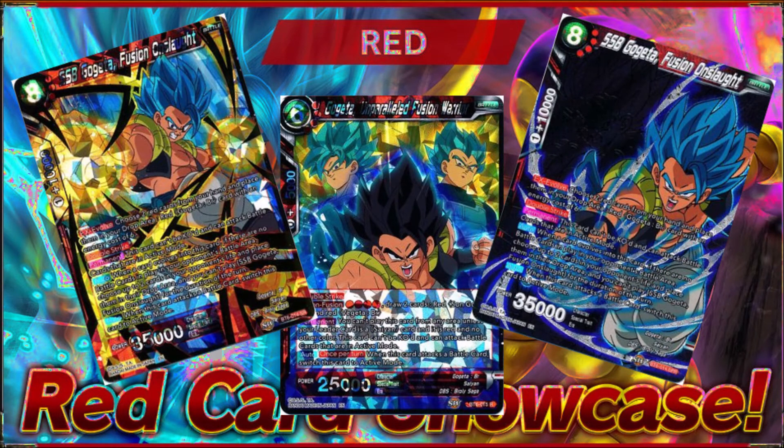Once you got to turn 4, your main play was always going to be the 6-drop Gogeta — he costs 4 energy, you draw 2 cards to fusion him, and he could not be KO'd and could attack battle cards in active mode. When he attacked a battle card, he switched back to active mode once per turn. The only way to get rid of him was basically to warp him, bounce him back to hand, or put him under the deck. You could also run the Universe 7 extra card from Tournament of Power to give all your red cards barrier, if you wanted that extra protection.